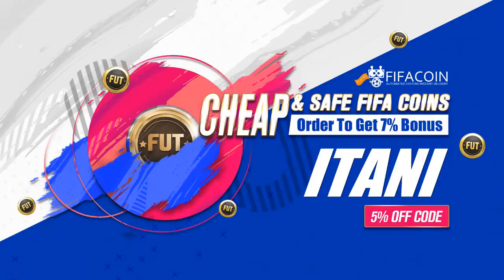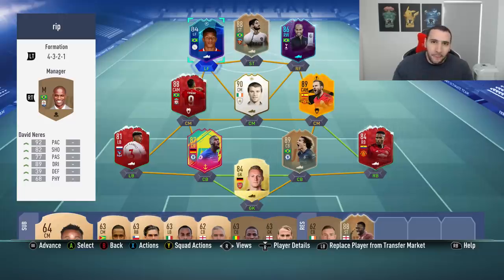If you're looking for a cheap and reliable place to get your FIFA Ultimate Team coins, check the link in the description and use the code 'itani' to get five percent off. What's up guys, welcome back to a brand new video.